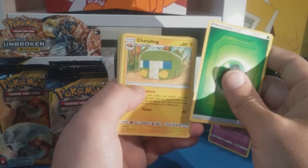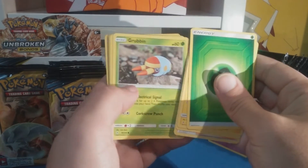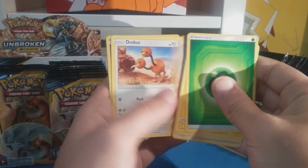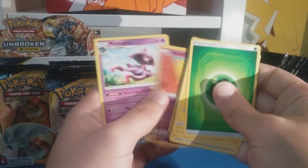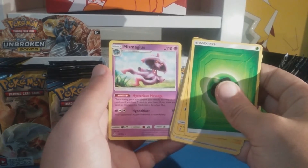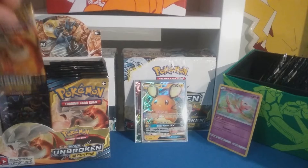Leaf energy, Charjabug, Chip-Chip Ice Axe, Samson Oak, Grubbin, Gastly, Glaceon GX, Spritzsee, Doduo, Drowzee reverse - nice - and a Mr. Mime. Cool, cool.